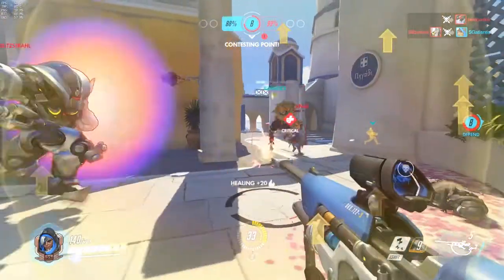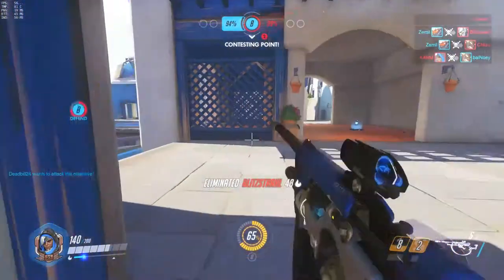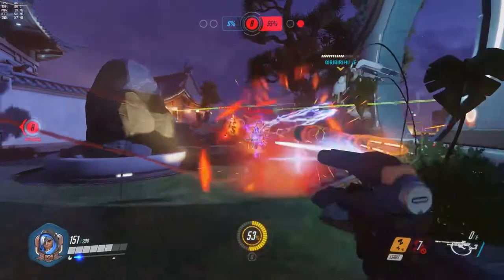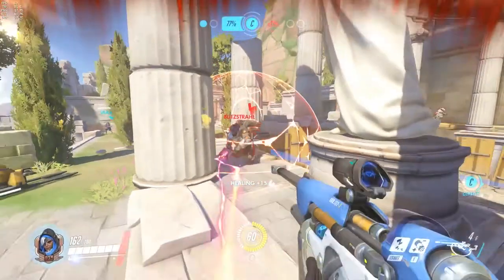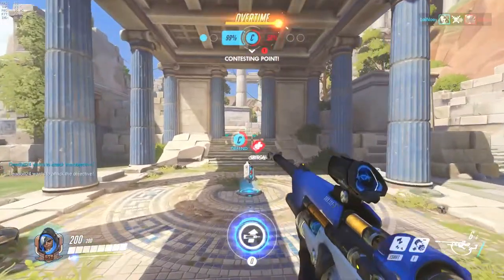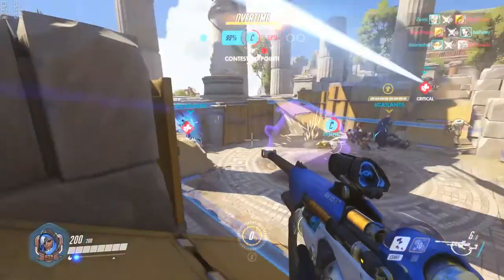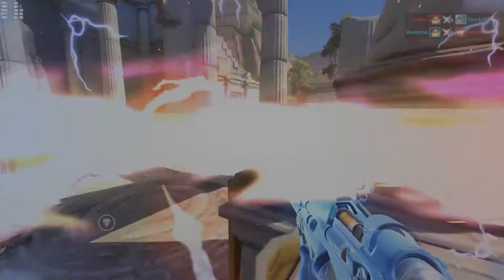Her left shift ability is the Sleep Dart — it's a dart that puts an enemy to sleep when you hit them. The sleep state is extremely fragile, as any incoming damage from bullets, explosions, or anything else will wake up the affected player instantly. Once put to sleep, the affected player stays in the sleep state for roughly 5 seconds. They cannot move their character until the sleep effect ends or they take damage. The sleep dart is good for shutting down players casting their ultimate abilities or to stop them from taking advantage of ultimates like Reinhardt's Earth Shatter or Bastion in tank mode.